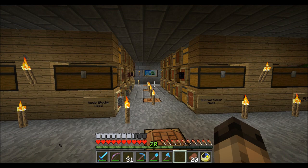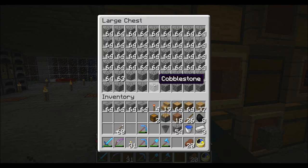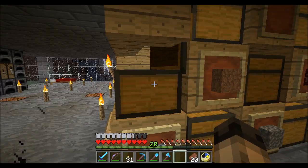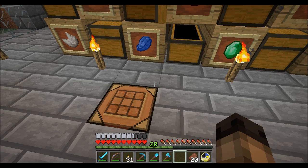Now today, I want to make an automated wheat farm and also a sugarcane farm. So the reason I'm in here is to pick up some items for that. I'm going to make some pistons - I think I need 17 pistons in total. One of them is going to be a sticky piston, so I need some redstone as well. I'll probably just take that much and see if I need any more.